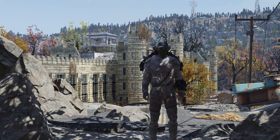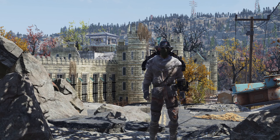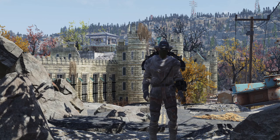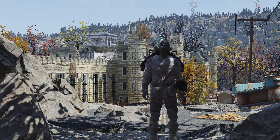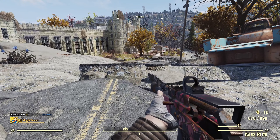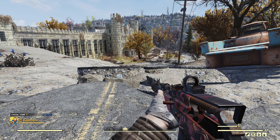Hello and welcome back to Fallout 76. Today we are going to have a look at Patrol Duty, an event that I think is very good for lower level characters. You can see right behind me is Eastern Regional Penitentiary and that is where the event starts. This is one of those events that is user triggerable - the way you trigger the event is you just approach the prison.